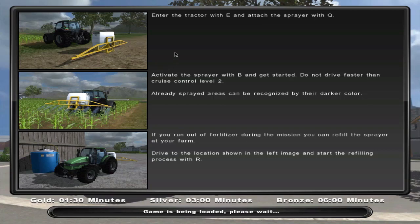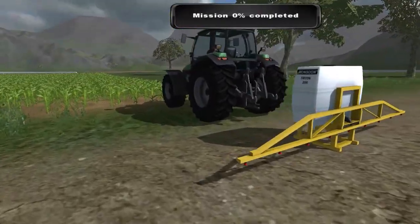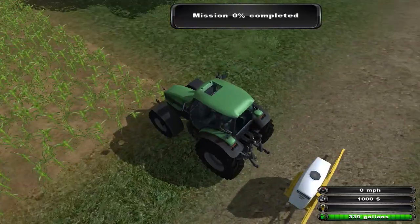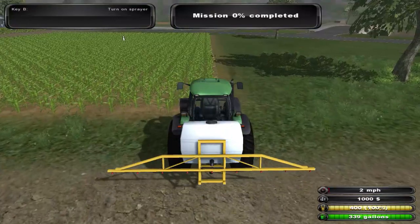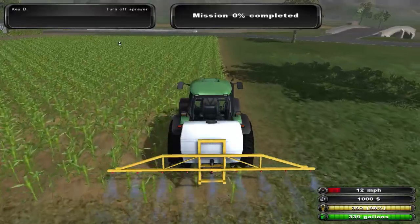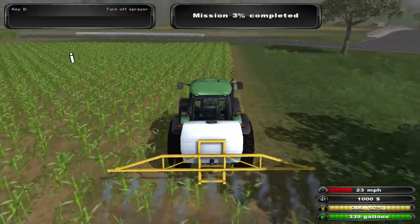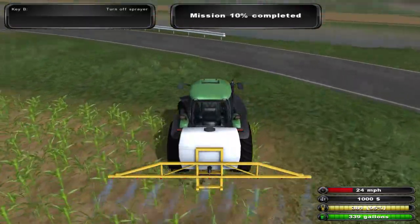Spraying. What is — yeah, dude. Oh my God, I'm so glad we figured out the cruise control. Do not drive faster than cruise control level 2. Sprayed areas can be recognized by their darker color. I love cruise control. Yeah, me too. Makes it a lot easier. Makes this game so much more fun.